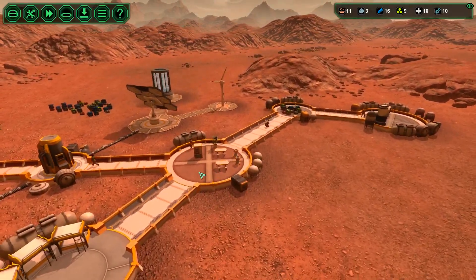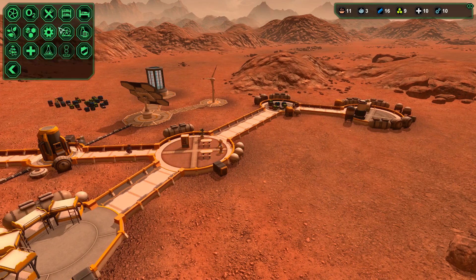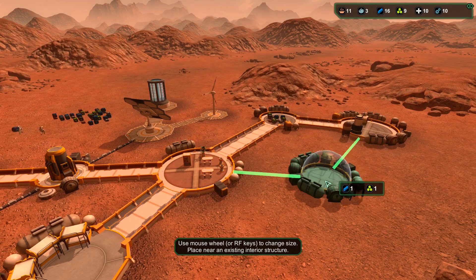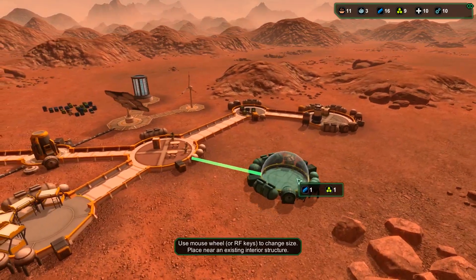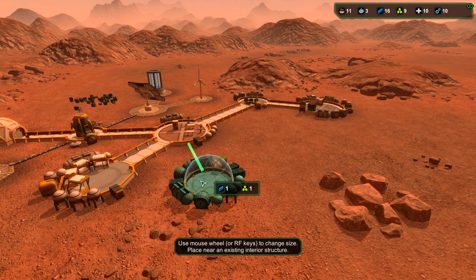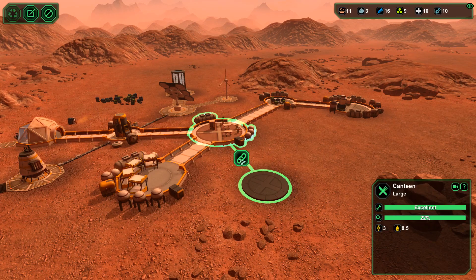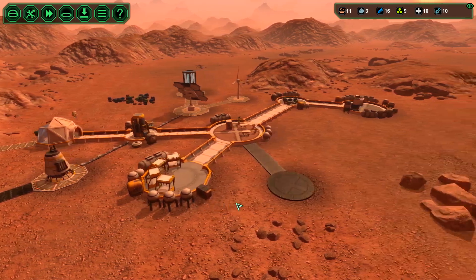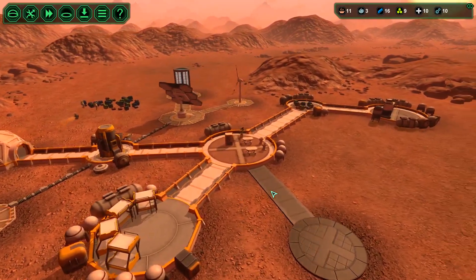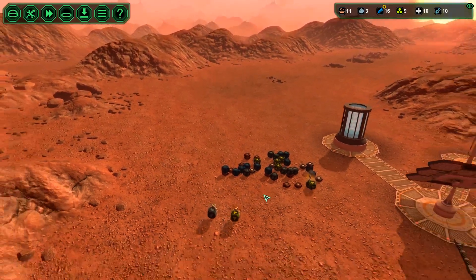Don't need any more bunks yet. You know what we need? We need a multi-dome where people can do some leisurely activities. Let's put that in right here. People will definitely want to have some place to relax and unwind from a hard day's labor on the planet's surface, moving materials around.